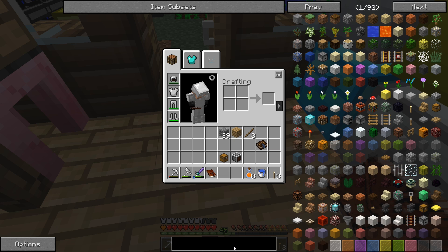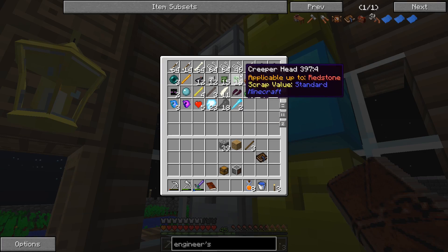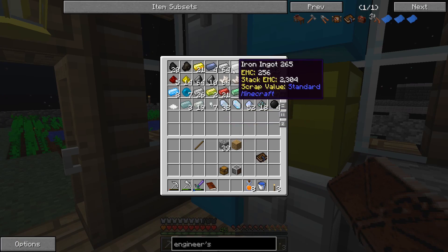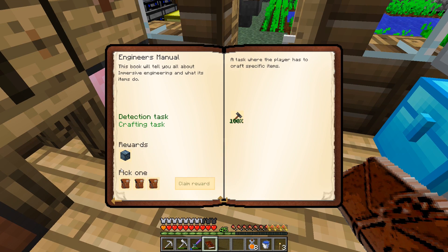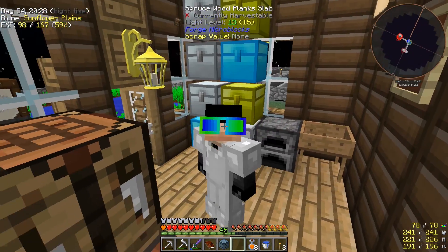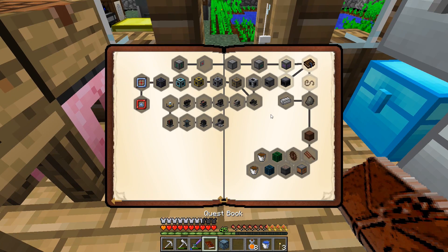That's a detection task completed, now we have a crafting task - it wants us to make an engineer's hammer. Two iron, two sticks, and a string. We have the string up here. Stick, stick, two iron, one string - there it is, engineer's hammer! That gives us a chance cube - let's choose the one on the left. It gave us amazing technicolor glasses, which is amazing in technicolor!